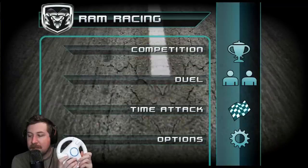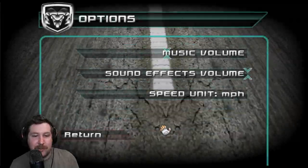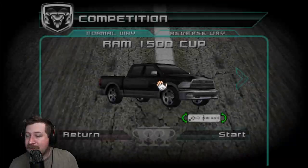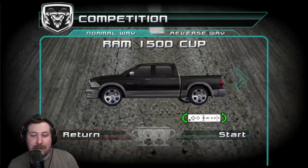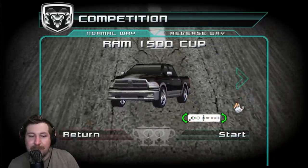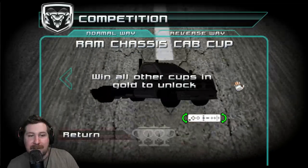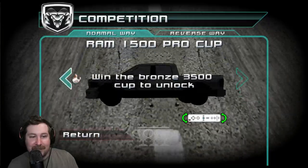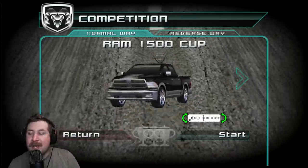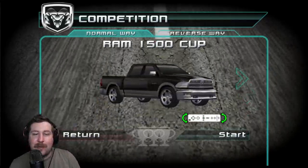We've got our trusty Wii Wheel here, so we're going to be using that. I guess I have to use the pointer controls. Let's look at our options — sound effects and music volume. I sure hope this isn't copyrighted music. We've got the Ram 1500 cup. Oh, I see — I can use the normal controls. So we have a Dodge Ram black pickup truck. Look at all these different Dodge Rams. This seems kind of silly to just have one — a game about one type of car. Like I understand Corvette, but you've got a lot of different Corvettes throughout the years. We've just got whatever year this is Dodge Ram.